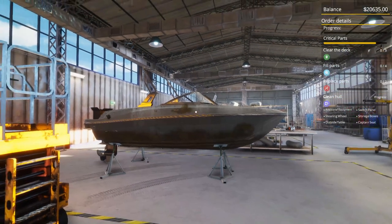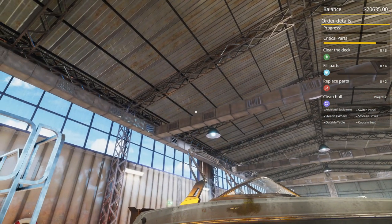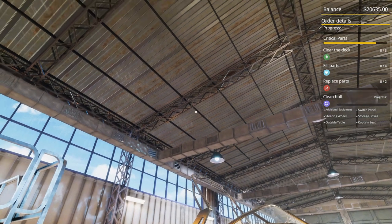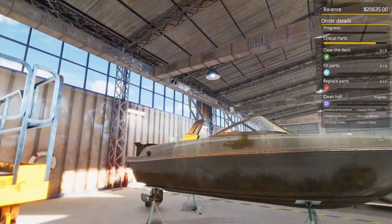He's going to save it with it. Over here in your right-hand corner, it tells you what you've got to do: clear the deck, field parts, replace parts, clean hull. Additional equipment, which is usually like life jackets. Switch plant panel, storage boxes, captain seat, outside table, steering wheel. Now we're going to change all that.